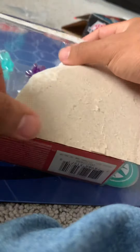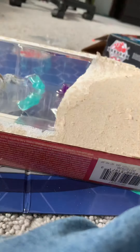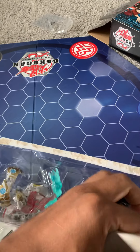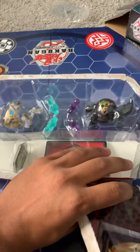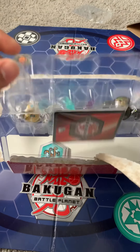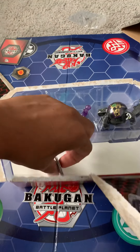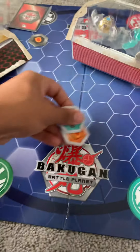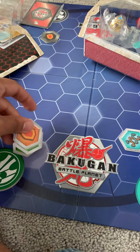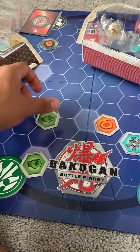Back to opening. Alright, so the back is off. Let me adjust this a little bit. First things first, let's check out these Bakugan cores. Alright, so we have a Helix, a Shield, and two Fists.